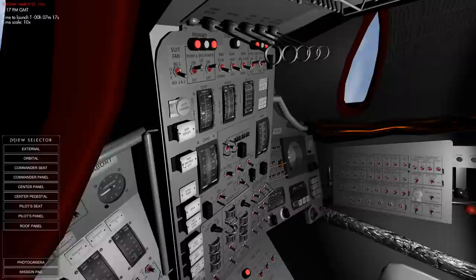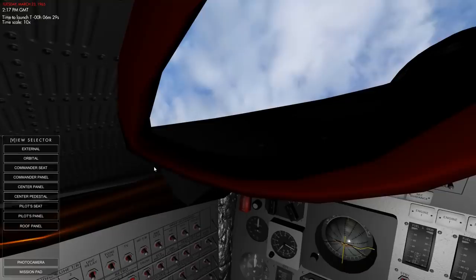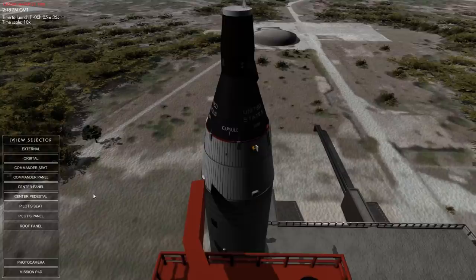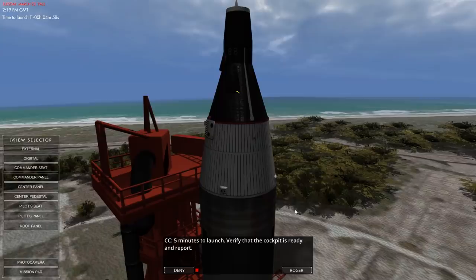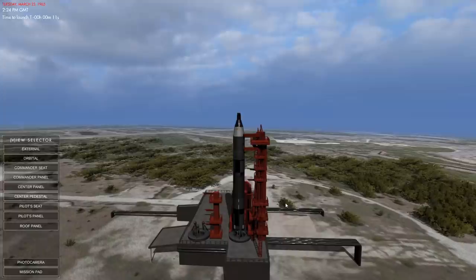The Gemini cockpit is obviously kind of hard to do because it's designed for two crew with different controls on each side, so you have to shift the camera from one side to the other. But look at the exterior — that's a pretty good rendition of the Gemini sitting on top of the Titan. Apparently NASA said 'Gemini' despite the fact that everyone else thinks it's 'Gemini.' It was launched on top of a Titan missile and it didn't have an escape system — it had ejector seats instead.